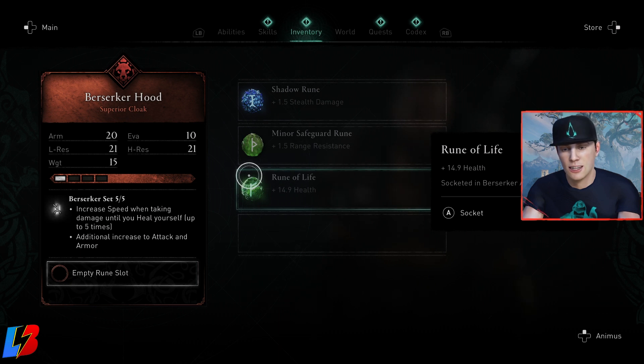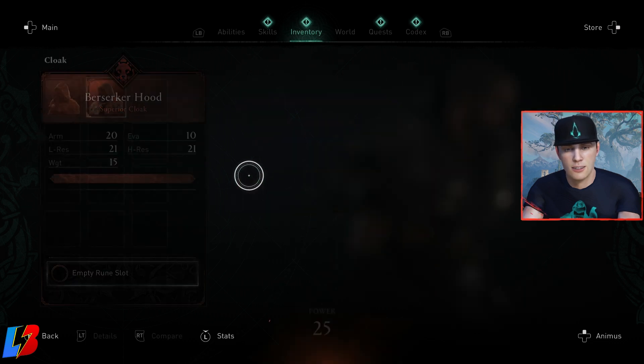The cool thing about runes is that they give you different ways of actually playing. If you want to run double shields or double axes and rack up stealth kills, you can put a bunch of stealth runes into your gear, giving you a different playstyle. If you want to use a bow more, you can use runes that enhance that playstyle. That's the third way you're able to level up your gear.